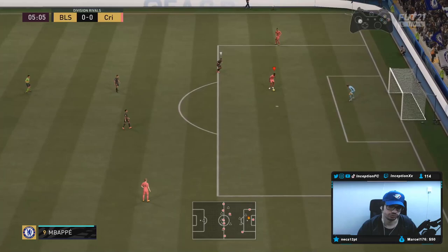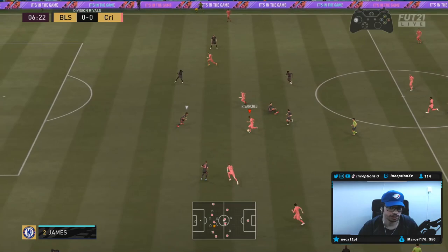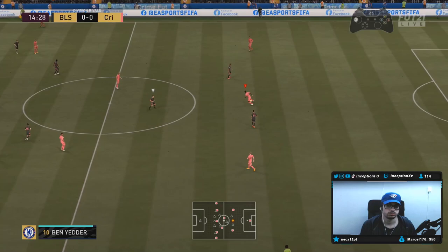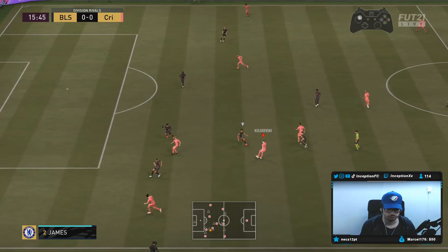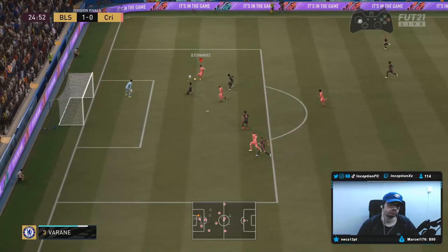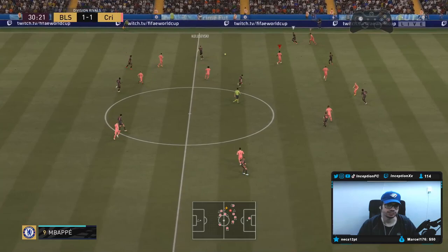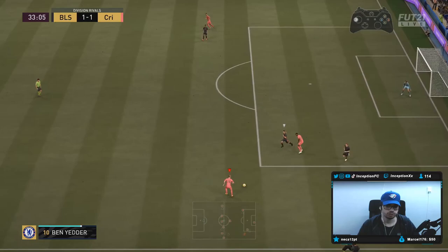For a center back, his dribbling is perfectly fine. The fact that he even has the weak foot to do those passes is great. I don't really care about the dribbling stats that much for a center back, but he's obviously going to move like a monster for sure. His small little intricate touches are good enough for a center back. We'll score a nice little cheeky goal right there — nice Tamori, possession-based as well. Small little dribbles, nice and calm.